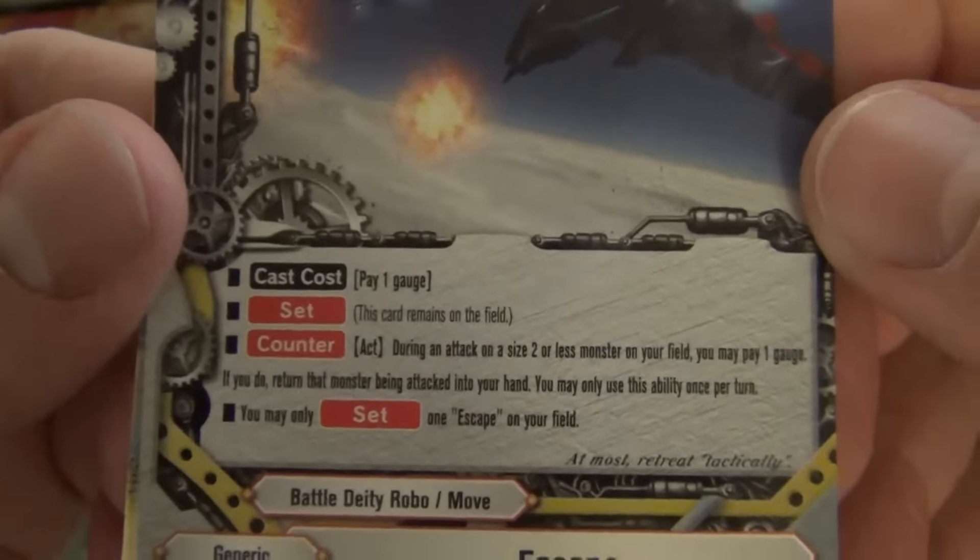So they made all Triple Rares an SP print — that's the texture. Black demonic dragon blah blah: size 3, 8/1/8. Call cost 2 gauge.